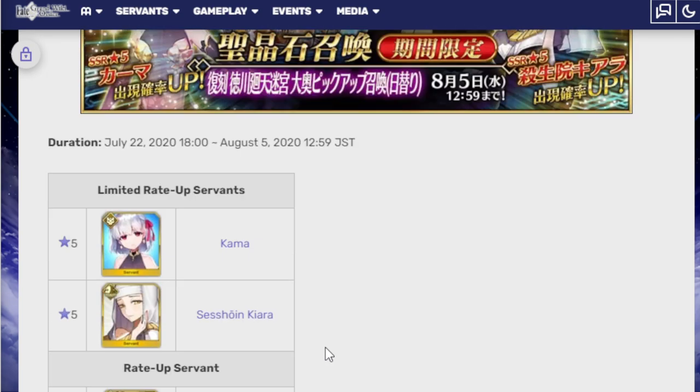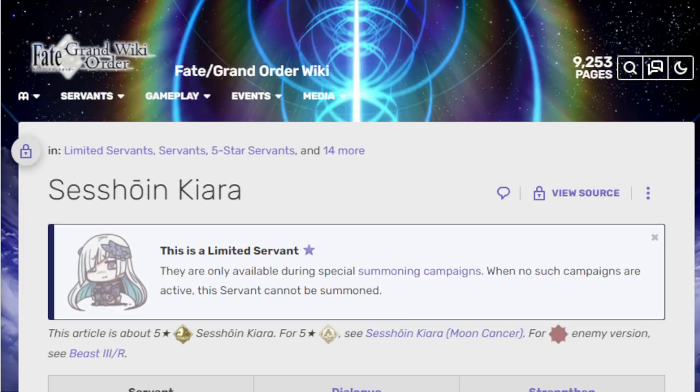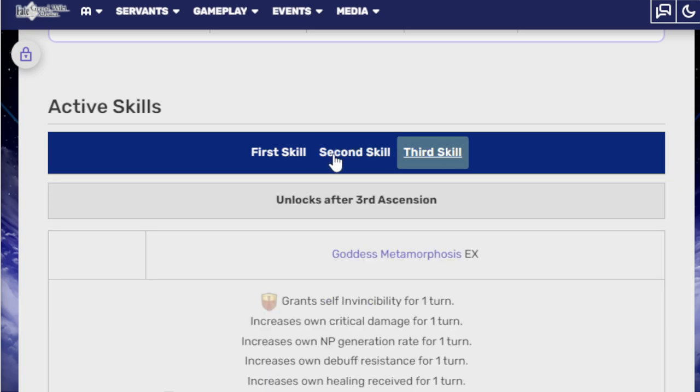Here's the summoning. So there are two — there are days where it's Kama, and days where it's Kiara. And there's also Yagyu for Kiara. She's not as crazy as her summer version, but they've buffed her a whole bunch to make her still pretty good.